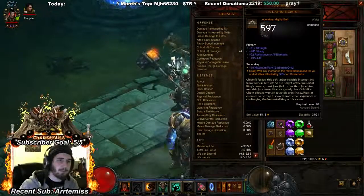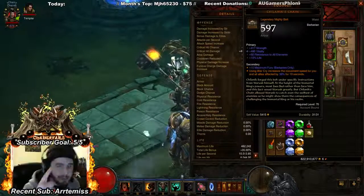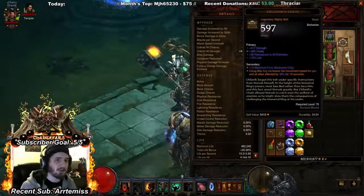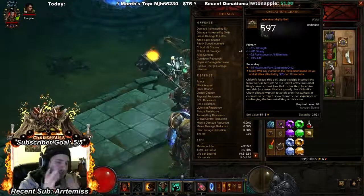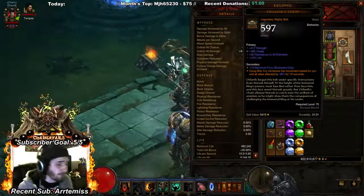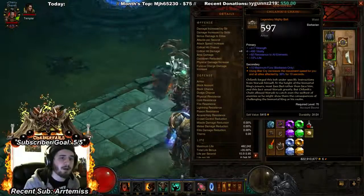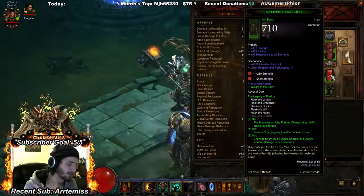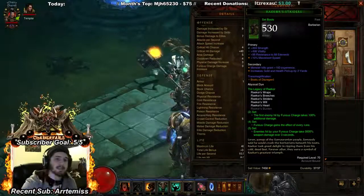On the belt, go with strength, vitality, all-resistance, and life percent. Life percent is better than life per fury — from Ignorance is Bliss you're already getting around 5k, so the 1k or so from a belt stat isn't big enough to matter. Getting 15% life is really significant, especially when stacking vitality everywhere else. For pants: strength, vitality, resistance, and sockets — very standard.